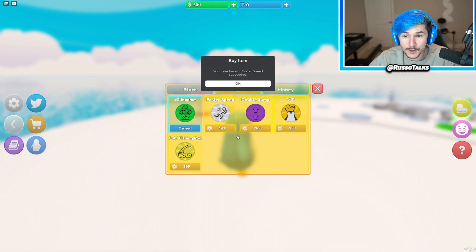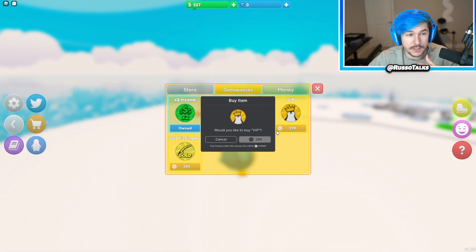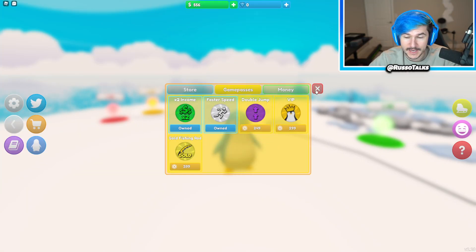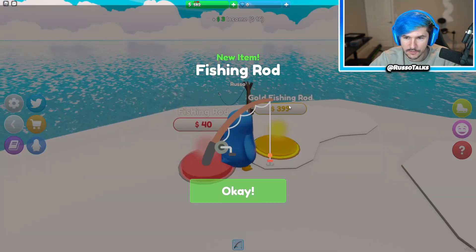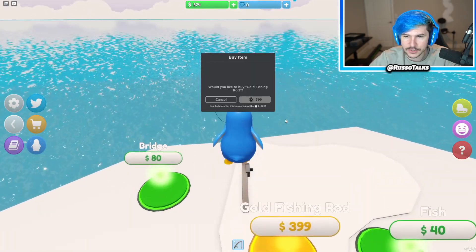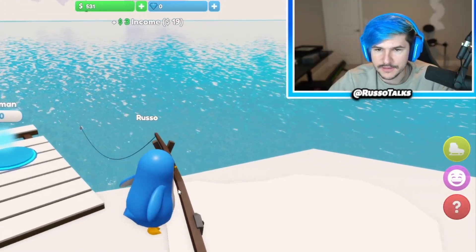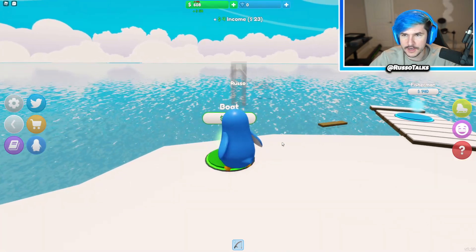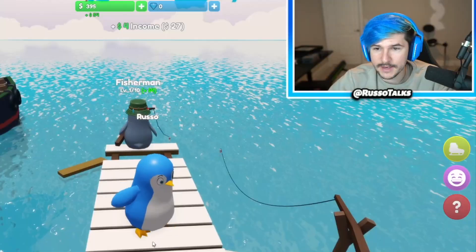VIP I might grab, and then there's a gold fishing rod — apparently you can do fishing. I haven't even unlocked that, but you can get a gold one. Here's a normal fishing rod. Now that I have it, I can go out here and start fishing. Oh God, I fell! Okay, we're back. I got a fisherman — he fishes for me!